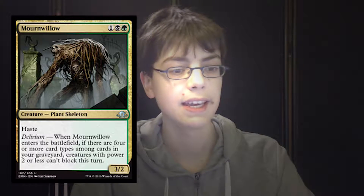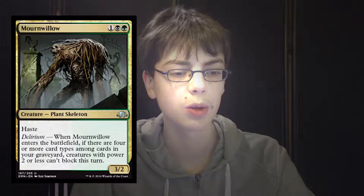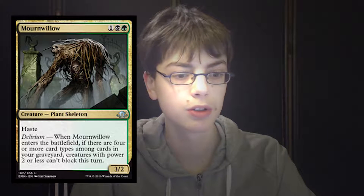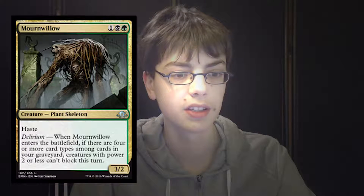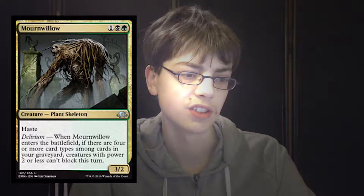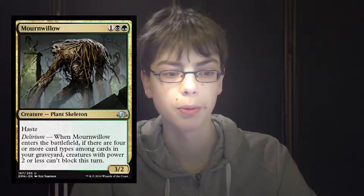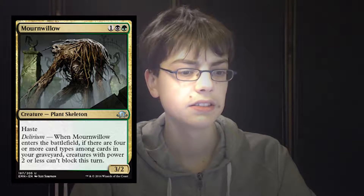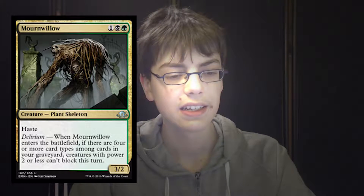Mournwillow is 1 generic 1 green 1 black for a 3-2 plant skeleton with haste and delirium. When it enters the battlefield, if you have delirium, creatures with power 2 or less can't block this turn. It has haste, it's a 3-2 haste for 3 which is not bad, and it makes your opponent's creatures unable to block if you have delirium. Yeah, it's good.